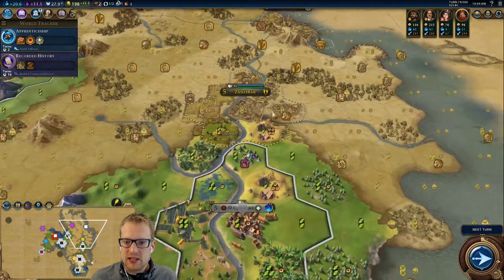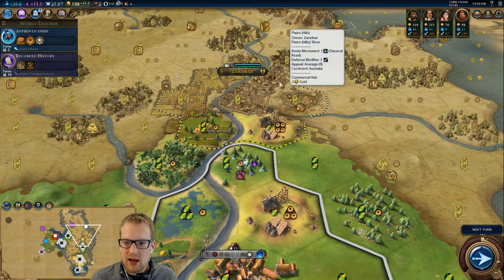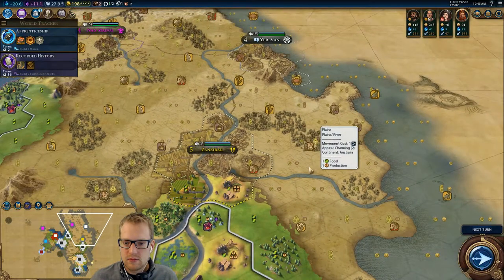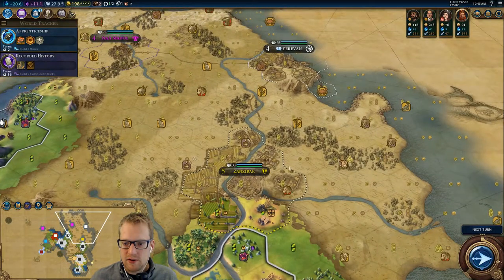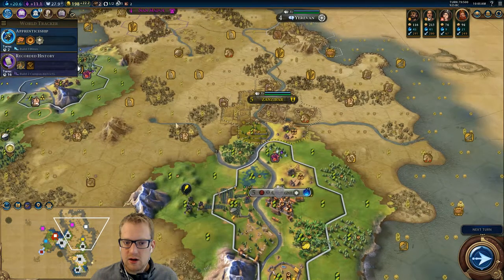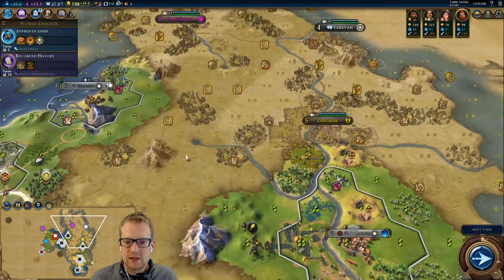I think the plan is to keep Zanzibar as is. They already have their commercial hub, so we would have to put the Hansa in one of these two spots, which is fine. It's maybe not perfect, but I think it's fine. My issue is that our cities are close enough together that we should be able to double stack it where we've got two commercial hubs touching two Hansas, but I don't know — I guess we just have to live with it.